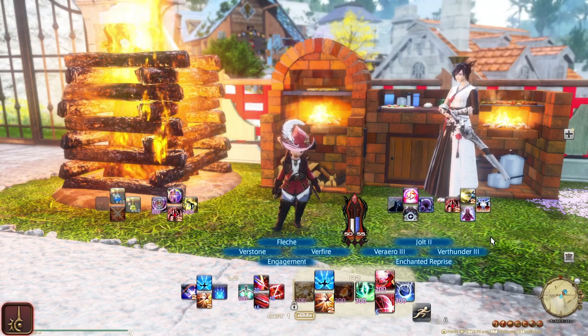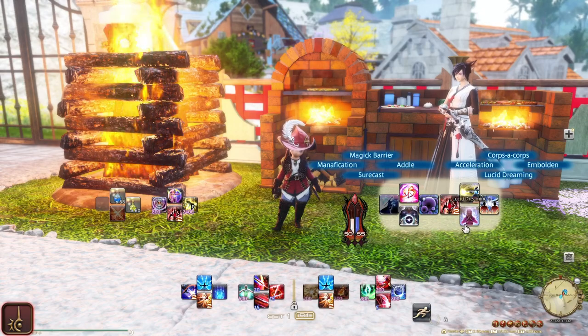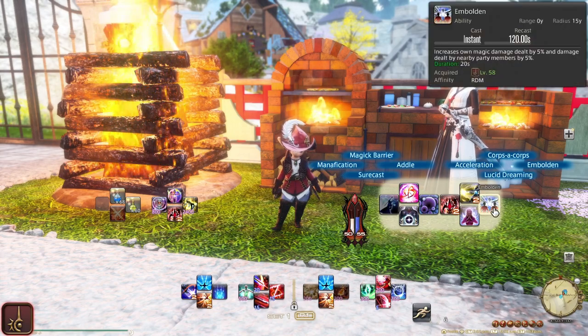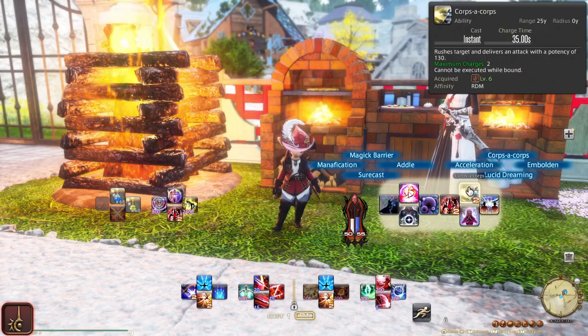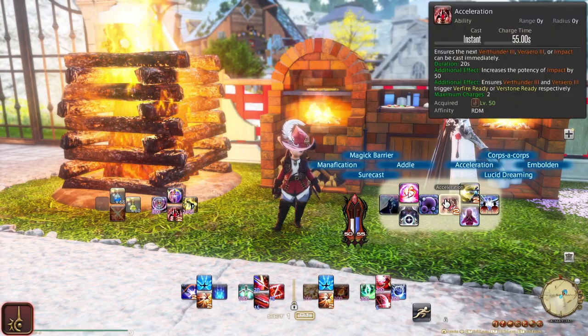On the D-pad, we also have Verstone and Verfire. This takes care of our main GCDs until we get to the melee combo. But before we talk about that, let's go into the right Double Cross hotbar. Here you will have Lucid, Surecast, and Adlo in the same spots you'd expect as any other jobs that have such actions. Embolden is in the common spot for party damage buffs, and Coraka is in my designated jump-ahead location. Magic Barrier is in another location that is also commonly used for party mitigation. This leaves one spot left, and it will be for Acceleration. I will talk about it a bit more later.